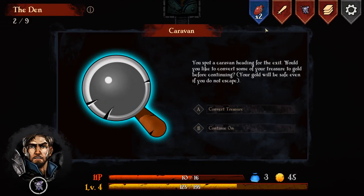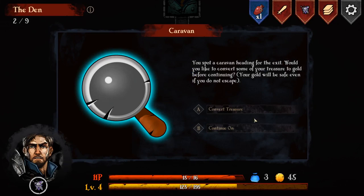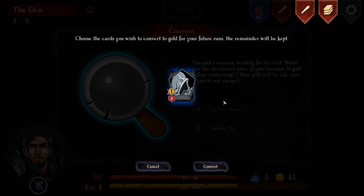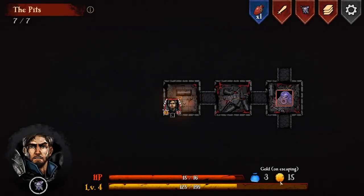And I've also got a potion I can drink right now - take me up to fifteen. Convert treasure into gold - your gold will be safe if you escape, so I'll do that. He actually saved my life in the last one, and I've got fifteen whole quids if I escape. So we are in a different level of the dungeon now where things are getting harder, but I think we've given this a good old shakedown.